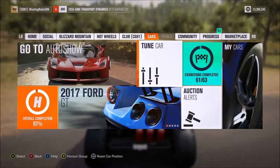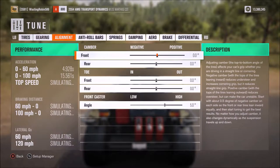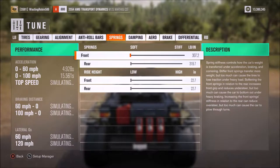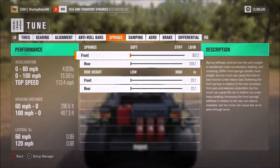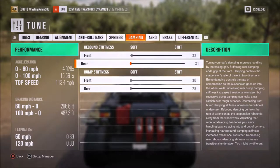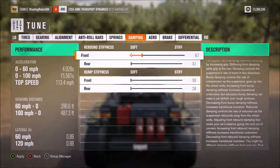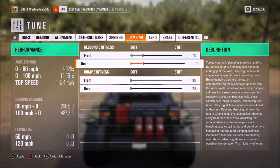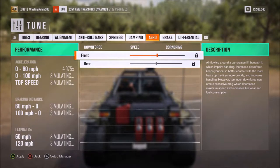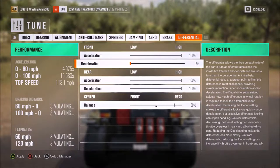Let's go over stats and tune for you. We've got tire pressure all the way down, gearing at 4.48, ride height is dropped. Rebound stiffness — I want to make this a little stiffer, we'll go to seven. It was not stiff enough, it was just bouncing all over. Aero can't change that. Brake bias is twenty-five percent to the rear. Differential — I need to lock these.